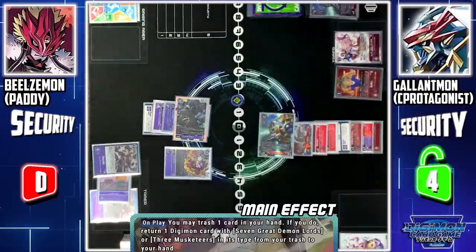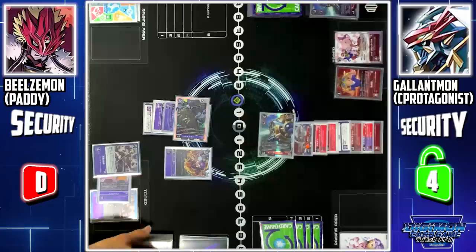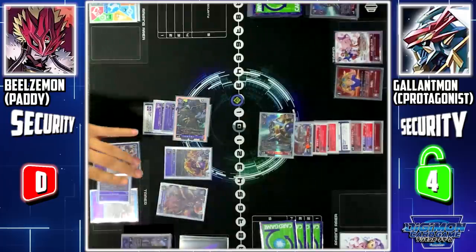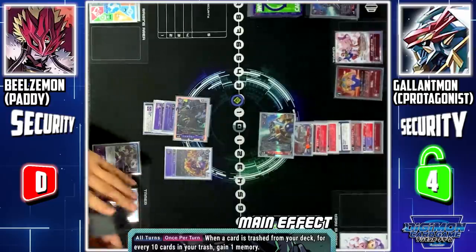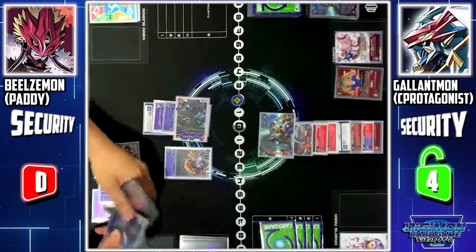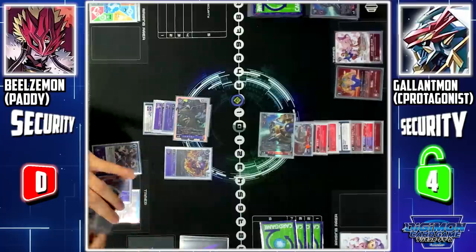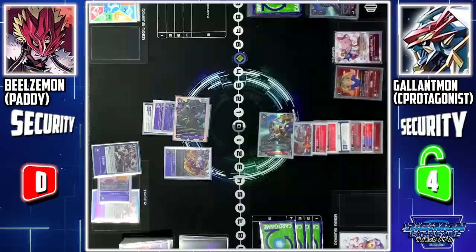Impmon skill — when this card is played, I can trash 1 card from my hand to add back 1 Digimon card with Seven Great Demon Lords or Three Musketeers from my trash back to my hand. I'll trash Impmon in my hand to add back Beelzemon Blast Mode. Beelzemon's other skill — when a card is trashed from my deck, for every 10 cards in my trash I'll gain 1 memory. Since I have 36 cards in my trash, I'll gain 3 memory, making its cost free.